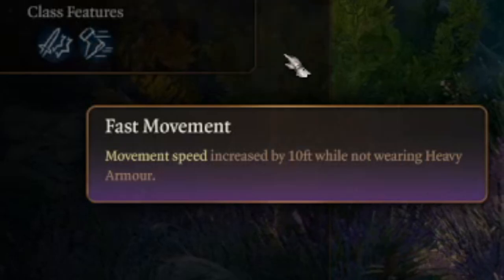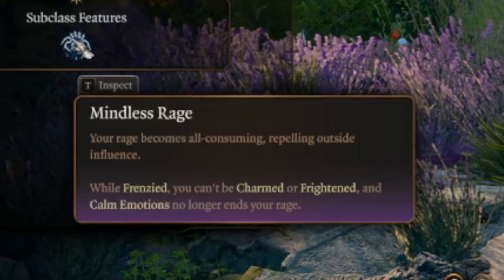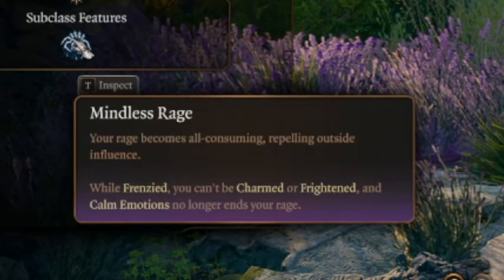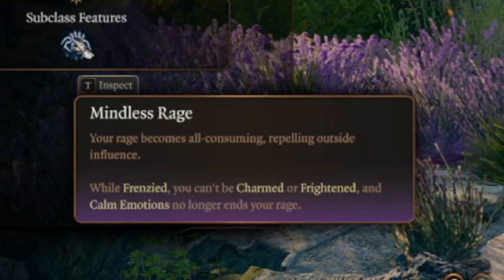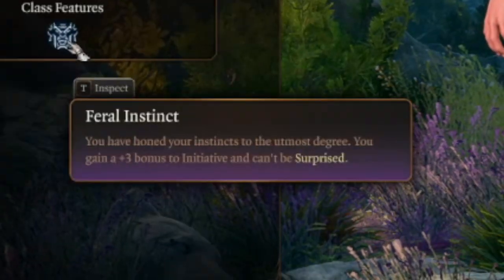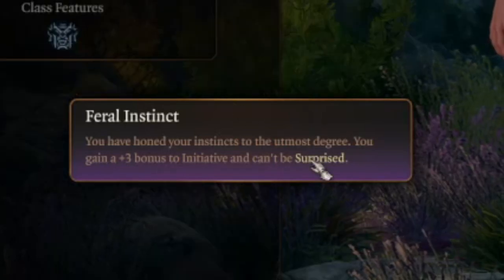At level 6, we get another Rage Charge as well as Mindless Rage — while we're frenzied we can't be charmed or frightened, and Calm Emotions no longer works on us, essentially ensuring we are just too angry to be anything but angry. At Barbarian level 7, we get Feral Instinct, giving us a plus 3 to initiative and we can no longer be surprised — and surprise is a nasty condition, as we cannot take actions or reactions for that first turn of combat.